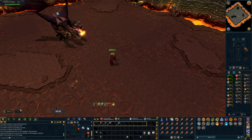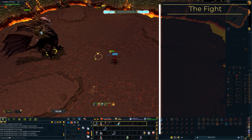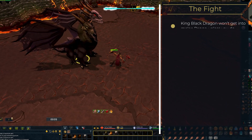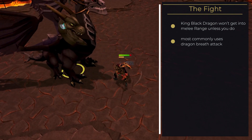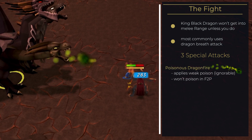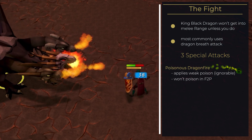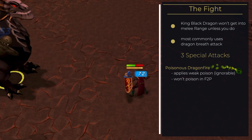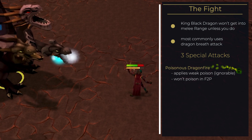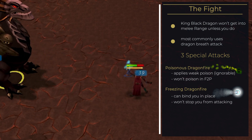The fight itself is pretty straightforward. Use your potions if you brought any and start using your skills. If you have chosen range or magic, the King Black Dragon will also attack from a distance, mostly using his dragon breath attack. If you engage him with melee he can also use melee attacks, but most of the time will still rely on his dragon breath. Along with these standard attacks he also has three special abilities. The first is a poisonous dragonfire — when hit, a weak poison will be applied to you. An anti-poison is helpful but not a must-have. The second ability is a freezing dragonfire that will bind you in place, but you can still attack him, so you can pretty much ignore it.